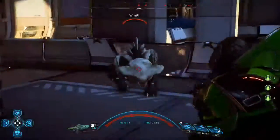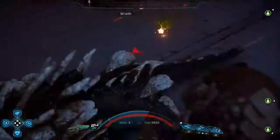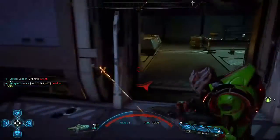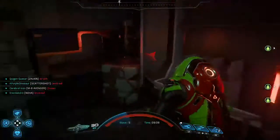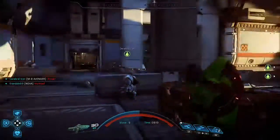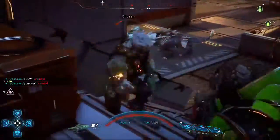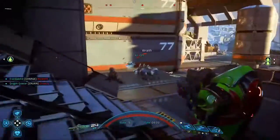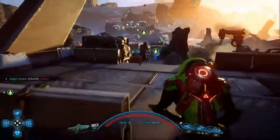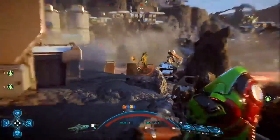Now we're on wave five, which is sort of the boss wave when the boss enemies start coming. I'm going to find a corner and cry. I heard an ascendant — there's a floaty space guy that sort of bobs around and shoots balls at you, shoots like photon balls or whatever they're called. I don't think this gun's going to be very good at this.